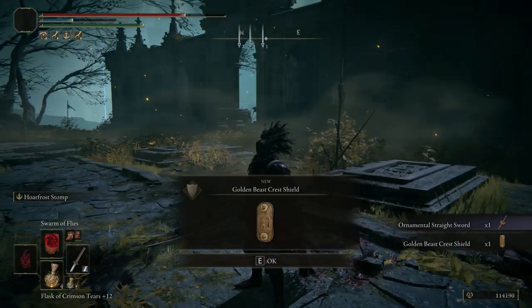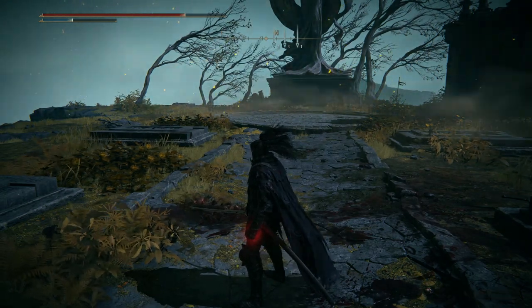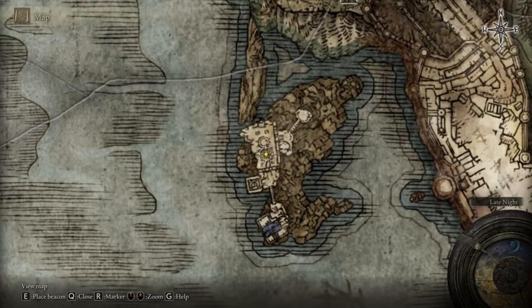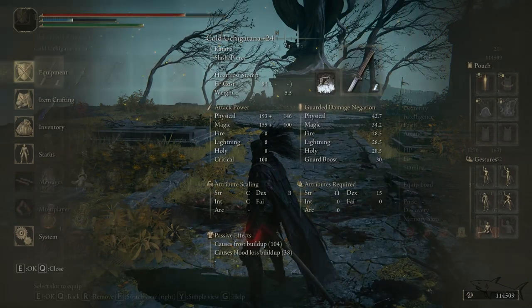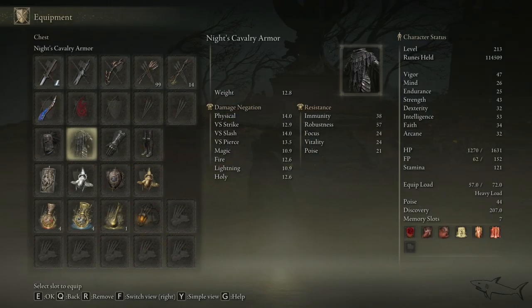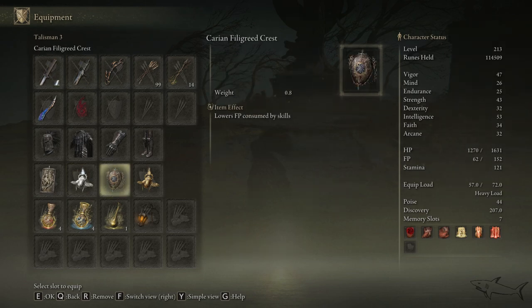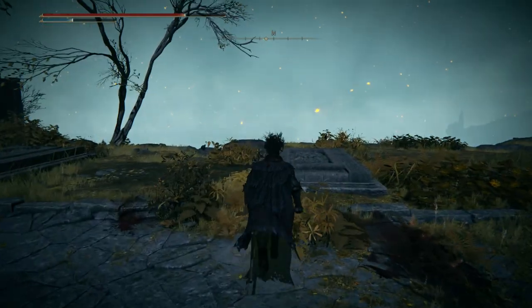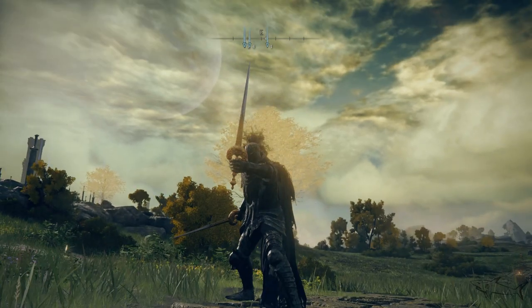You're going to get the Ornamental Straight Sword — that's the sword we're talking about today — and also that awesome shield. Let's go upgrade it. I'll upgrade the sword to level 9 but leave the shield at level 0, since I have a better shield already. The shield is really awesome for beginners if you don't have something better.